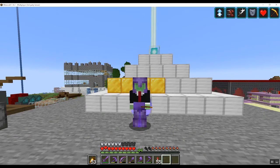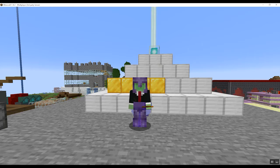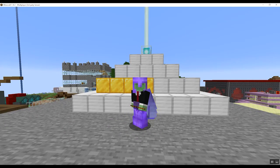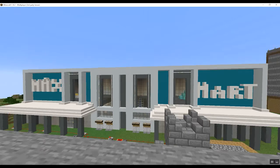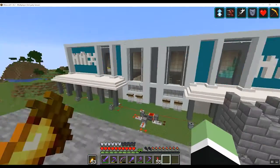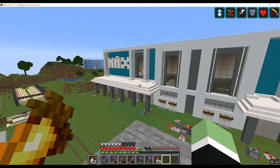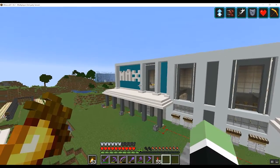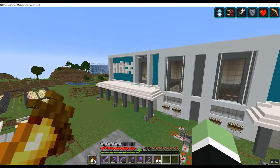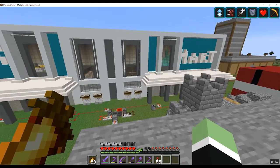All right guys, so I'm here, and once I press F5, you will be amazed at this. I've been working on this for so long, it's finally finished. Three, two, one. That's right. This is it. MaxSmart. This is the new best-selling shop in the shopping district. As you can see right there, it says MaxSmart. This thing is massive and it took me a long time to make.